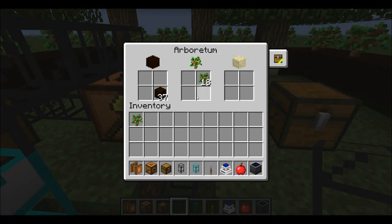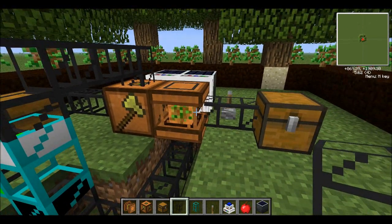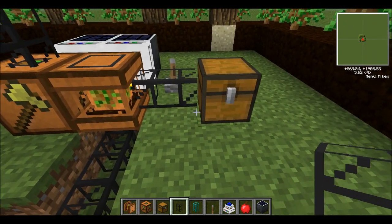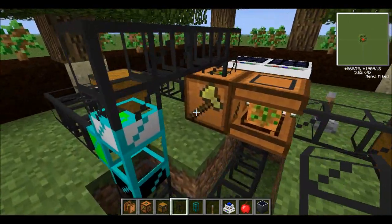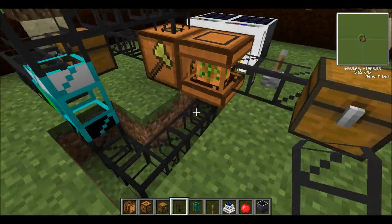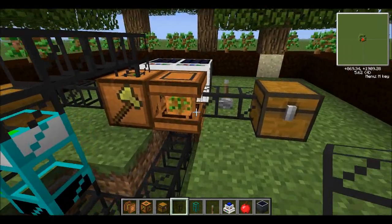Right here we have the Arboretum. The Arboretum takes in saplings and it takes in hummus and it puts out sand. Sand comes out any of the sides and I have it right now put into a chest. You can put it into a void pipe or you can smelt it right away, it doesn't really matter. You just need to know that it comes out any of the four sides. Then you have saplings and hummus which can go in any of the sides including the top and bottom, unlike sand which is only on the four sides around it.